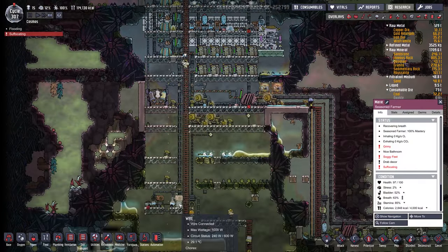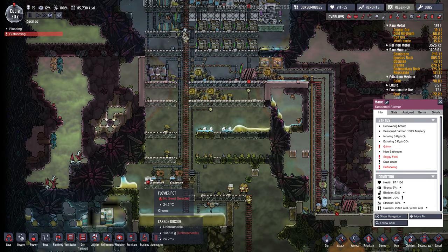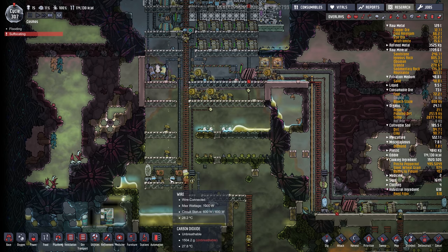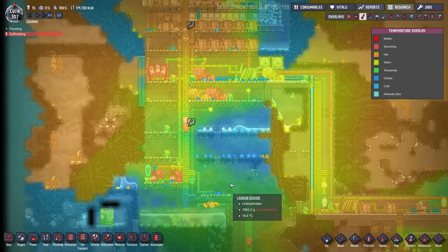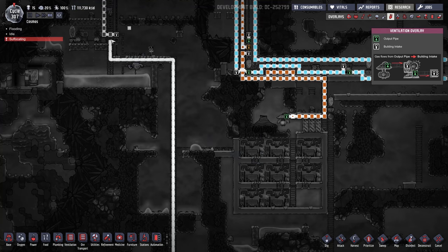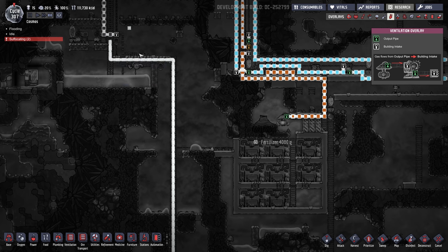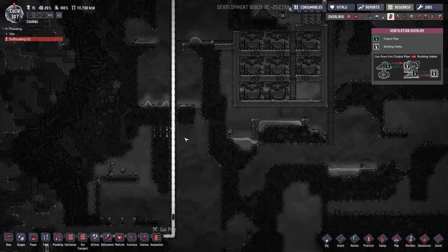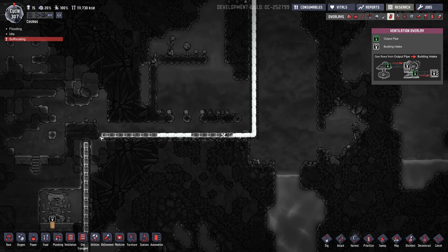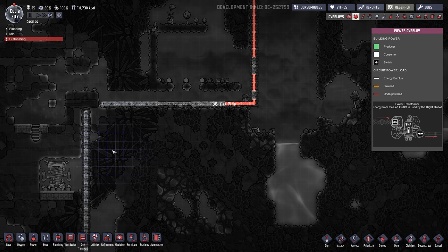I put in a second CO2 scrubber here. We'll put a wheeze wart beside it just so it stays cool — that should bring down that CO2 level. And we really should send that CO2 down to the slicksters, so I'm building out this pipe here. Eventually we'll connect it, and we'll connect those power grids together.